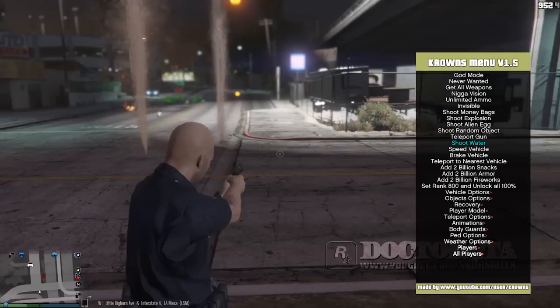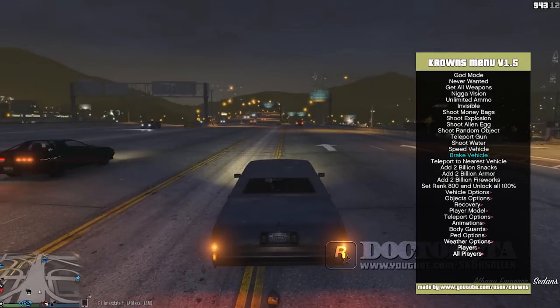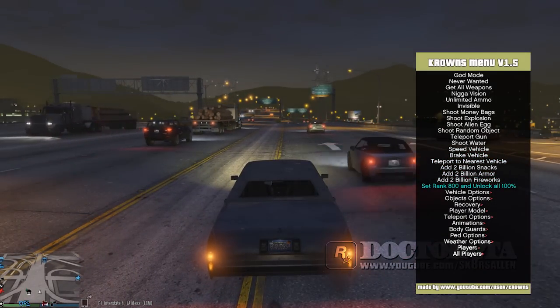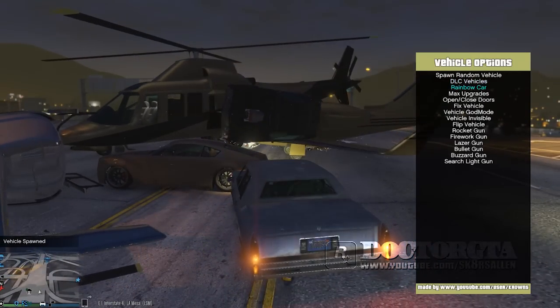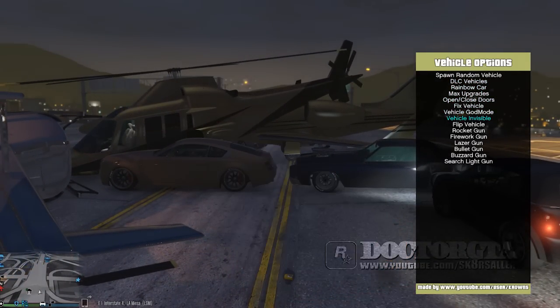You can teleport where you shoot the gun. You can speed up the vehicle or you can break the vehicle like this. You can teleport into the nearest vehicle, you can add 2 billion snacks or armor, fireworks, rank 100, unlock, spawn DLC vehicles as well as all the other vehicles. You can rainbow the car, you can max upgrade it, open and close the doors.